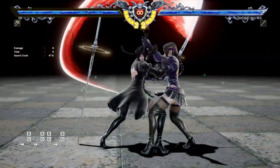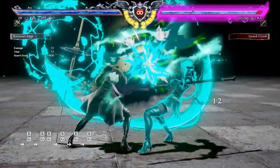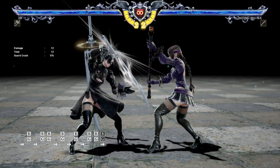As you see right there, you get 8 damage if you just tap it, but if you hold it down you get 12 damage and you do a bit more Guard Gauge damage. As you see right there, you can break the Guard also and Reversal Edge still drains your own Guard Gauge.